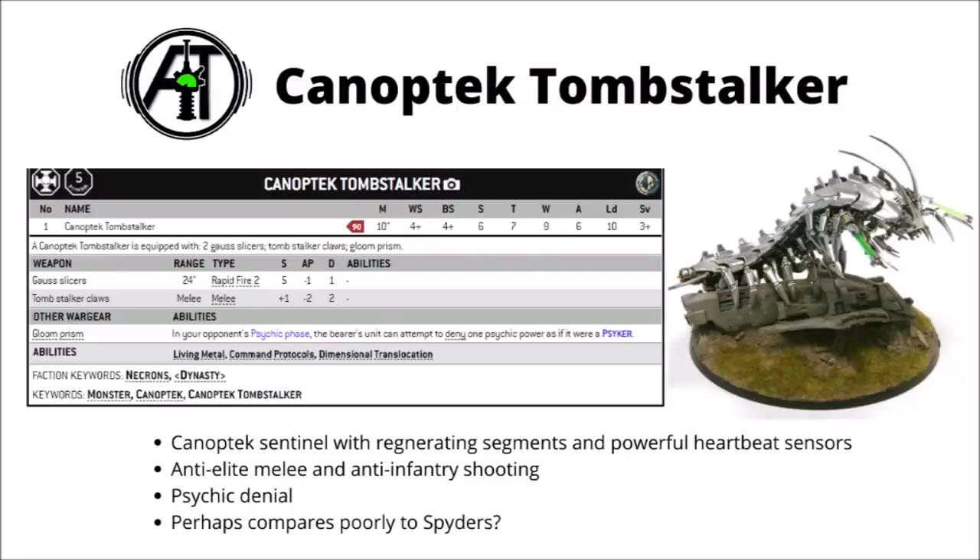First up we come to the Canoptic Tomb Stalker, a centipede-like Canoptic creation which is equipped with an incredibly powerful sensor array on its front. This thing can detect the heartbeats of a living organism through hundreds of metres of solid rock. Tomb Stalkers are exceptionally hardy — their body segments are made of living metal, and their interlocking segments can regenerate with ease if they take heavy battle damage.